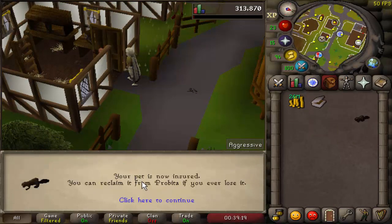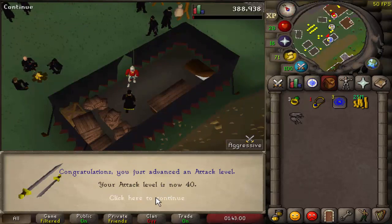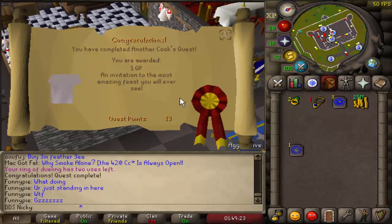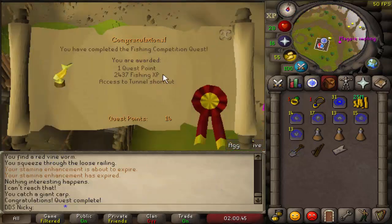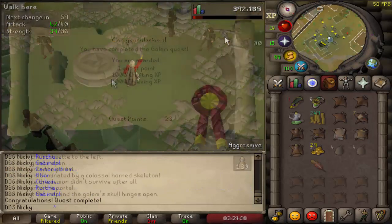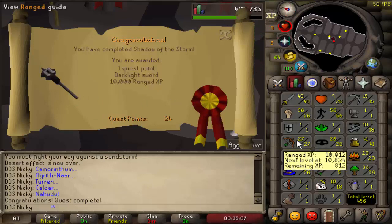Now back to questing — do the Death Plateau quest here. After doing the Grand Tree and Waterfall, this will get you right to 40 attack, which is the easiest way to reach it. Next, gather the ingredients for Cook's Assistant and start Recipe for Disaster, then complete those quests. We're now going to complete all the pre-quests and requirements for Recipe for Disaster to unlock Mithril Gloves. First do the Fishing Contest, then Goblin Diplomacy, then Demon Slayer, then the Golem quest. After those, do Shadow of the Storm and when choosing your combat XP, make sure you choose Range — this gets you an easy 27 range levels and saves a lot of time.